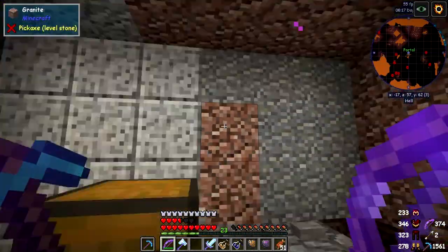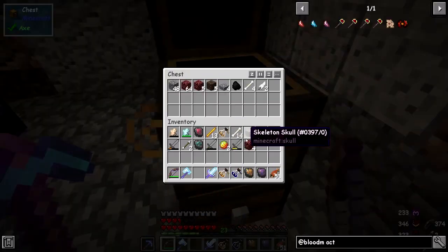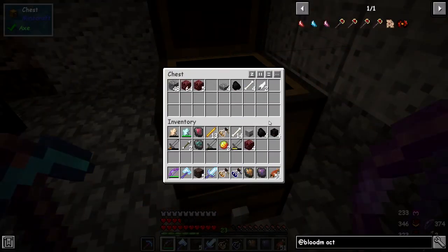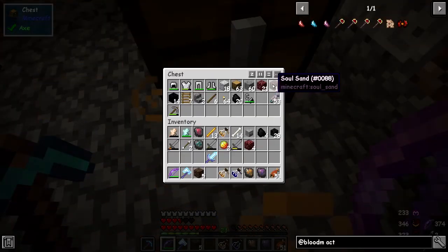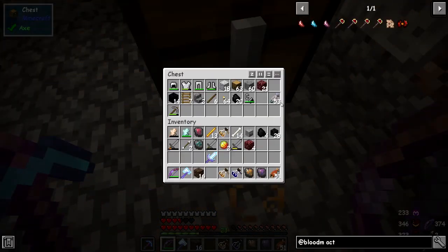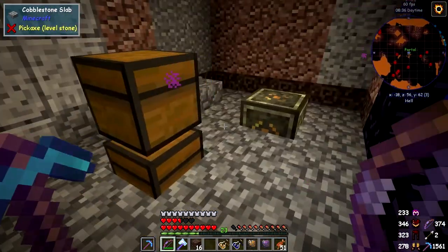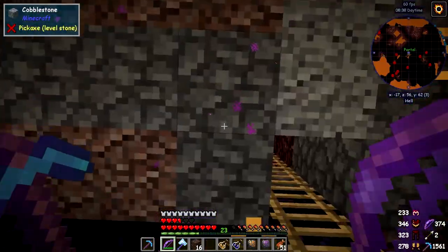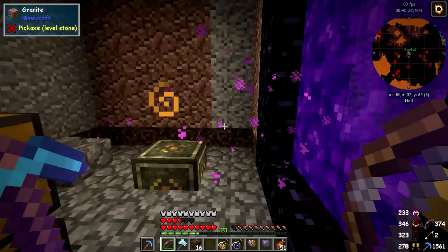I've programmed a switch — there we go — so we just go back home. Actually no, I'm not going home yet. I need to go and get the rest of the stuff we want. We need some soul sand here — that'll be enough for doing one. Actually, if you look in my chest I've already got 24 of these and some more soul sand. I need some more soul sand, but we'll just do one for the time being and I'll do the rest off camera.